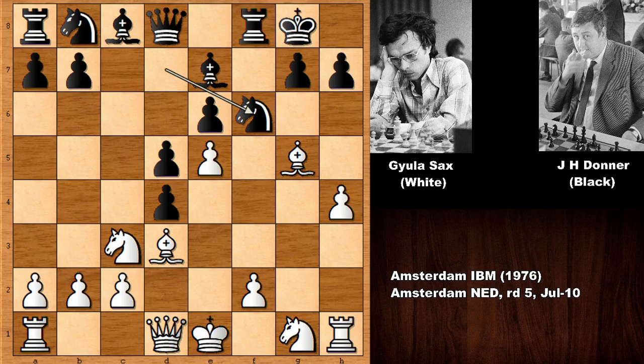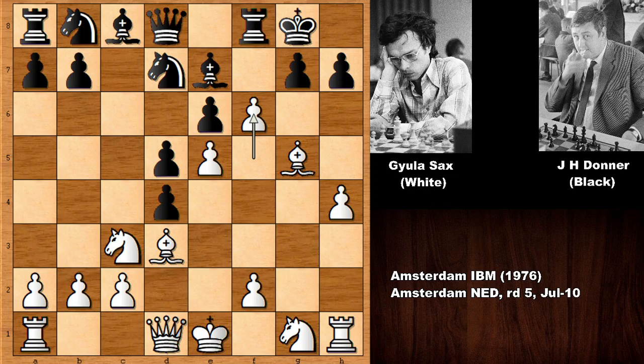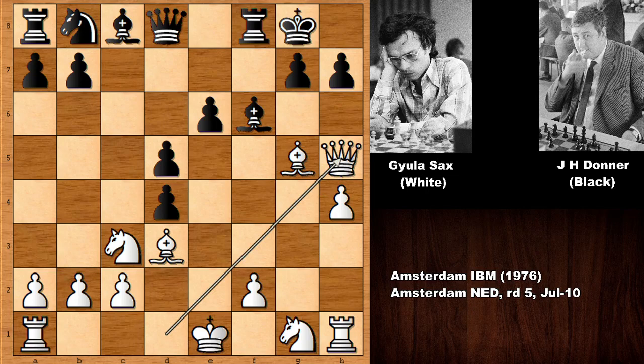After thinking hard, this is what black did: knight takes on f6. Let's take it back and check out what happens if pinning the knight — the knight is pinned and attacking the knight with the pawn. Well, this would be a terrible blunder, a blunder of a chess beginner. Because white is pushing the pawn — that's check — and this is a discovered attack to the queen, losing the queen and the chess game. So this is why f6, then knight takes on f6, e takes on f6, and then bishop takes on f6, attacking the knight.